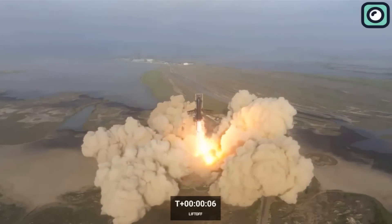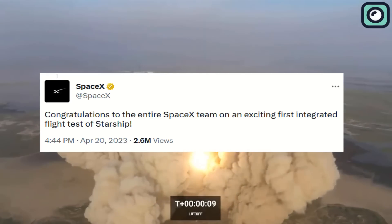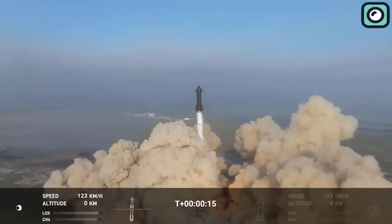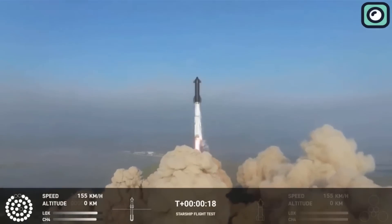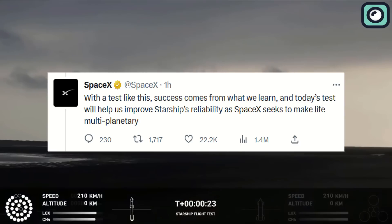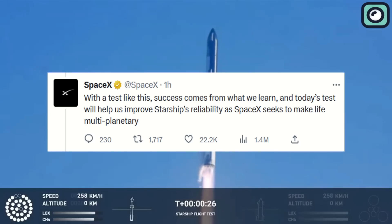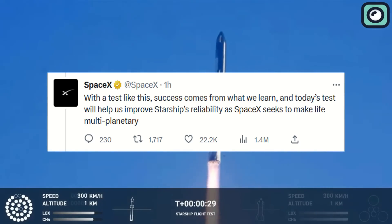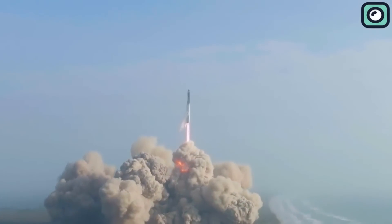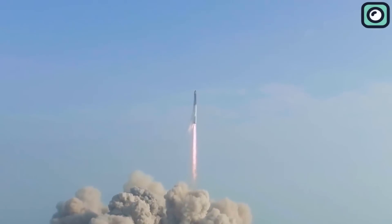The company acknowledged this milestone on Twitter stating, 'Congratulations to the entire SpaceX team on an exciting first integrated flight test of Starship.' In another tweet, SpaceX emphasized the importance of learning from setbacks, saying, 'With a test like this, success comes from what we learn, and today's test will help us improve Starship's reliability as SpaceX seeks to make life multi-planetary.' In the meantime, Musk announced that the next Starship launch attempt could happen in one to two months, reflecting the company's commitment to swiftly address the challenges faced during this debut launch.